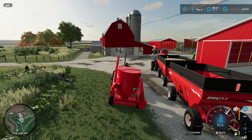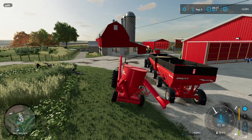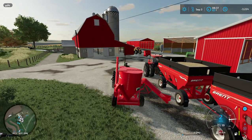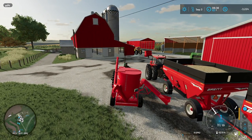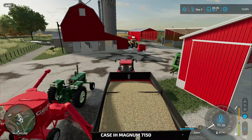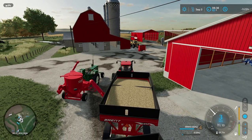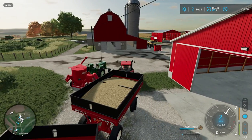With it empty — you do not want anything in it — we're going to open the cover. Some people are having issues getting the cover to actually open, so you'll have to go into your key bindings and change the key binding to open cover. It's been having issues — it's a known thing with Giants, go figure. But I have oats in this gravity wagon and if I can get it close enough I'll be able to dump them into the hammer mill.